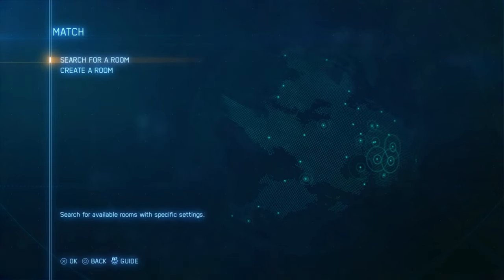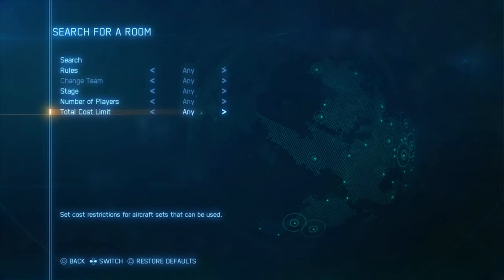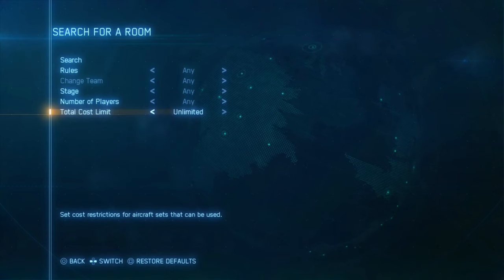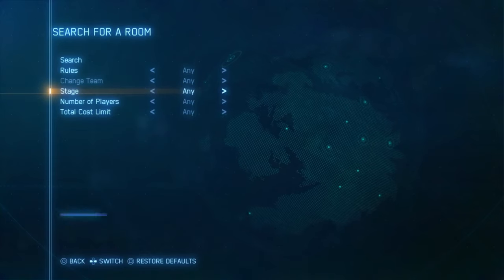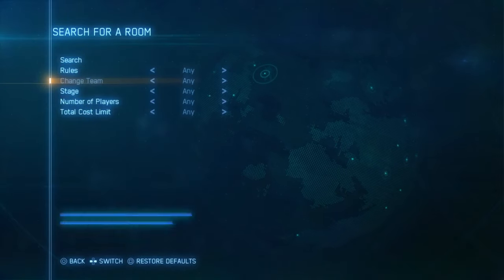The first thing I notice when people go into matches is they'll search for a room. Make sure when you go to play online you go to Total Costs and put it to Unlimited or Any, because you're going to come across high-tier jets and they're just going to destroy you — you'll come across F-22s and Su-57s when you're just getting off in an F-15, for example.